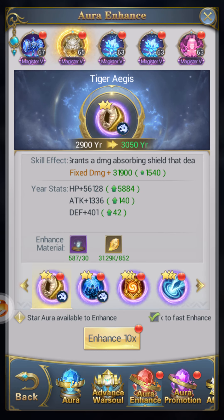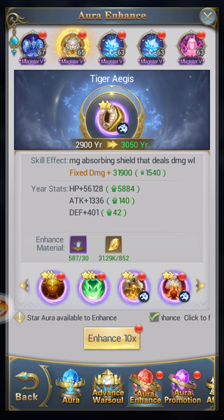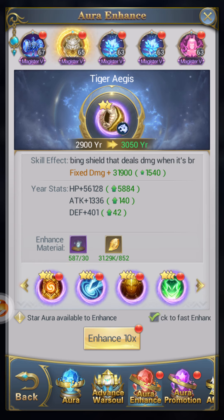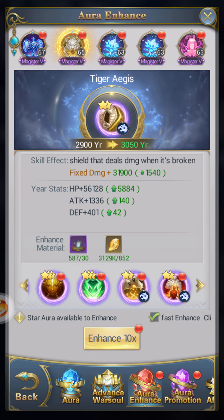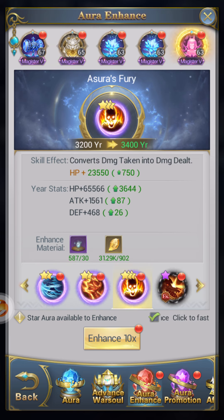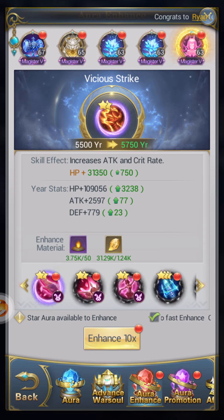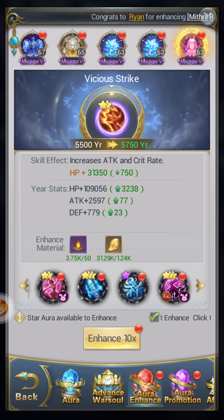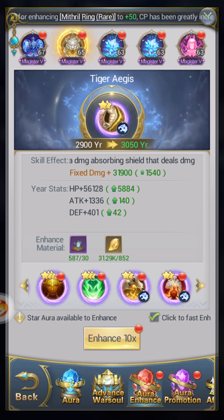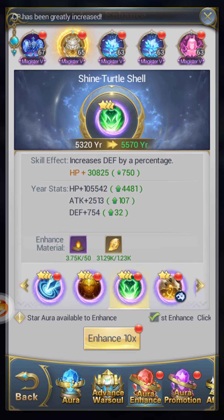The first thing you want to do is remove all your attacking auras away from the tank — all of them. I don't want to see any Azure Furies, I don't want to see any Vicious Strikes, I don't want to see any kind of aura that isn't healing in your tank.